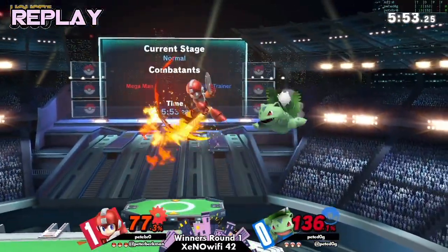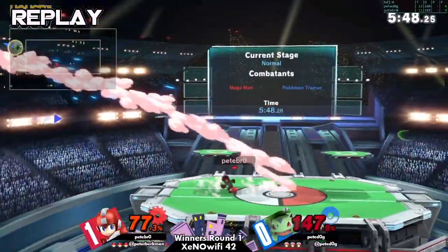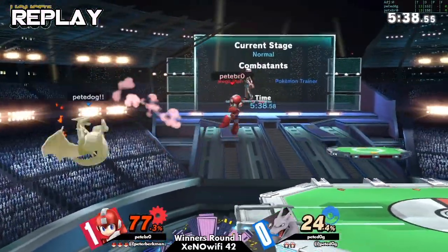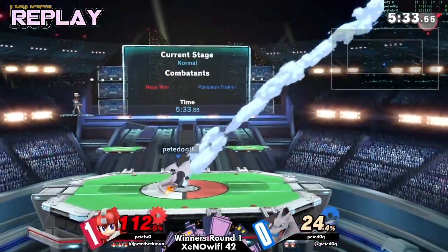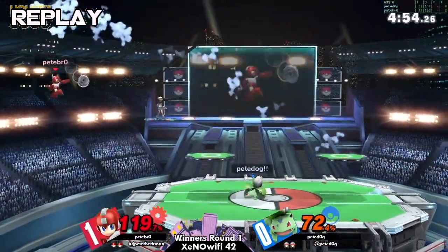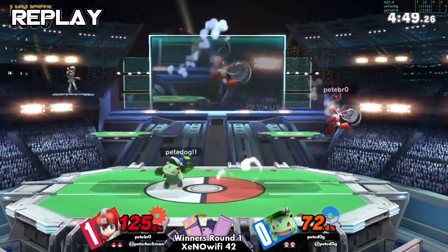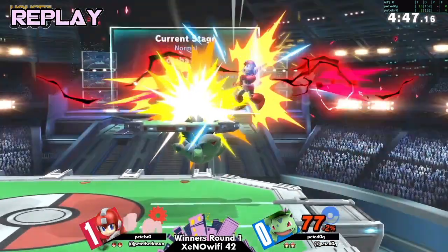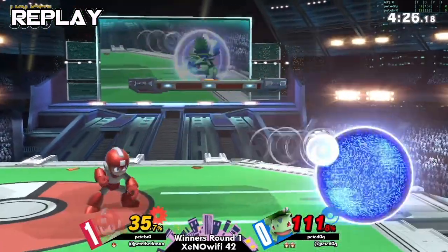Yeah, I think we were going to see a little bit more of the same, because Pete Bro took the lead here. While Pete Dog had definitely done a much better job in contrast to game one, it was getting a little spooky. But he was able to take advantage — punishing a whiff like that is really a big deal, keeping things competitive. And then over here, a pretty good solid jump read where it just goes boom, get out of here.